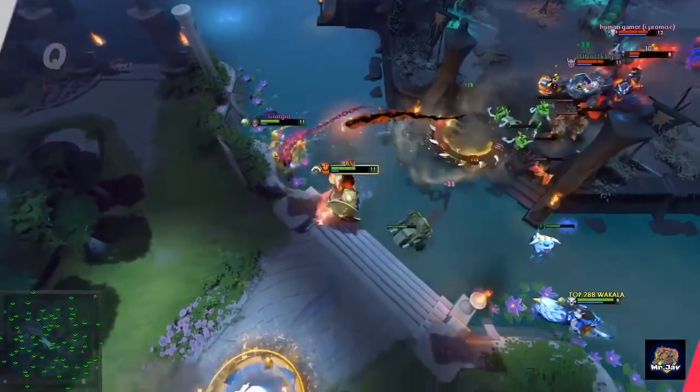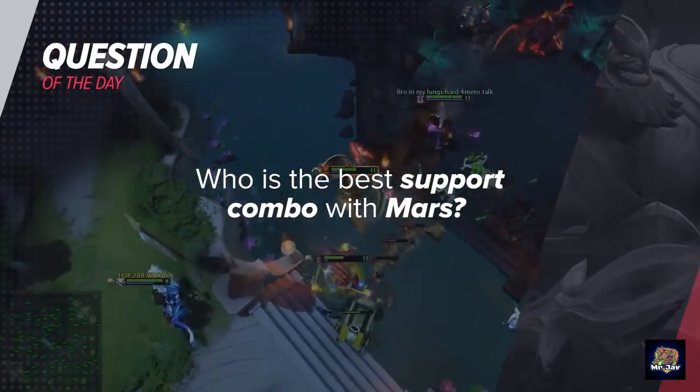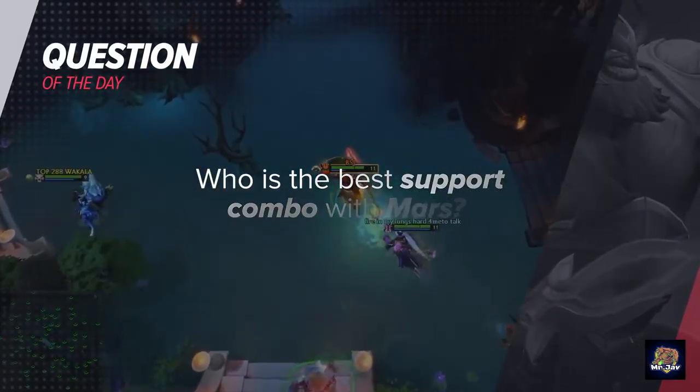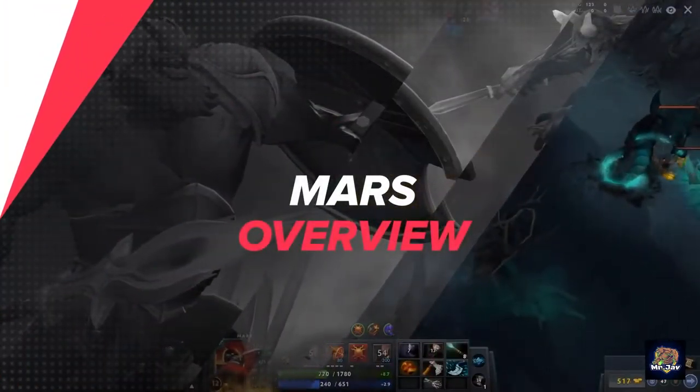Before we can get to the meat of the video, here's our question for today: who is the best support combo with Mars? Snapfire's cookie seems like the perfect spell to set Mars up for an easy kill, but frankly I still really like the Dark Willow combo with the Terrorize. Mars is a great offlaner, but why is he good exactly?